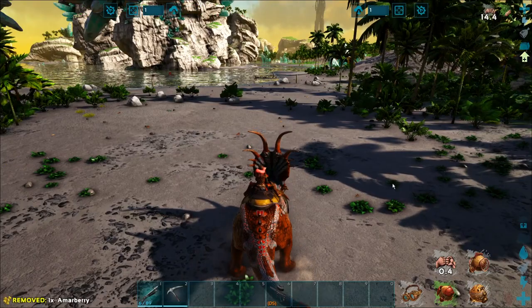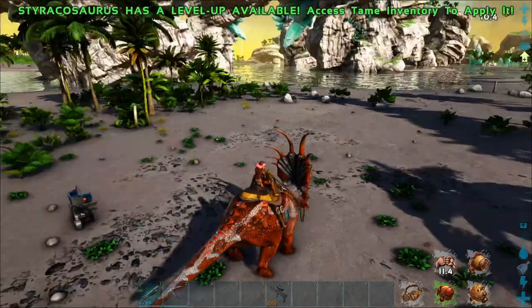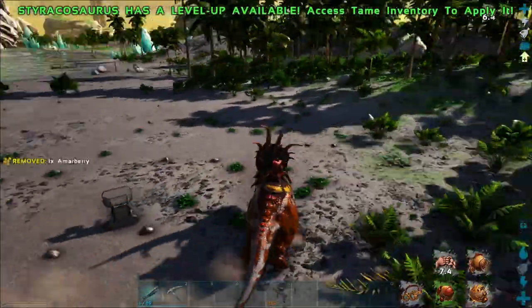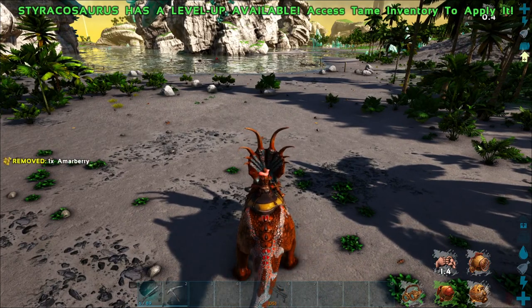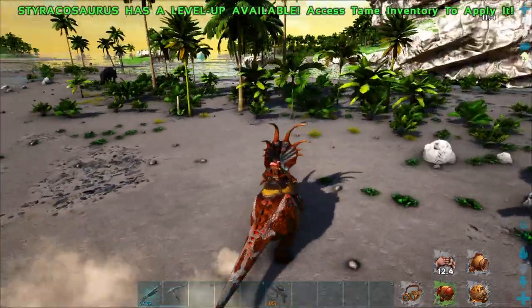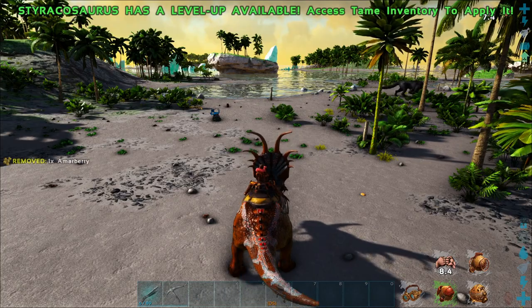Surprisingly, they're immune to radiation — although they are Fertile Chamber creatures, so that makes sense. You'll find these guys in Grasslands, Green Desert, the Bog on Genesis, and the Fertile Chamber on Aberration. They're kind of everywhere really — the only map they don't spawn on currently is Genesis Part 2.